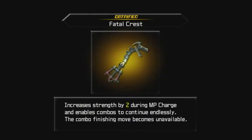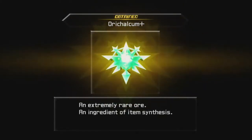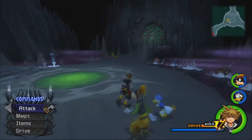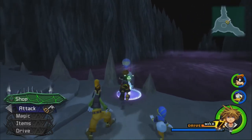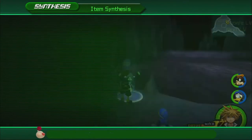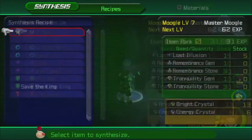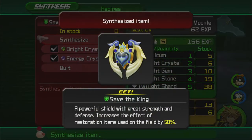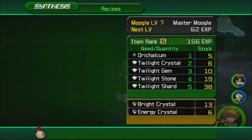We win the Goddess of Fate Cup, which gives us the Fatal Crest Keyblade - one of the optional keyblades you can get in the game. It increases strength by two during MP recharge and enables combos to continue endlessly, but the combo finishing move becomes unavailable. Very interesting keyblade. We also get an Orichalcum Plus. We only have one Orichalcum Plus left to get in the entire game, and to get it you need to hand over at least one of every synthesis material.